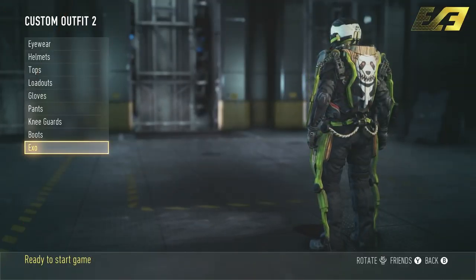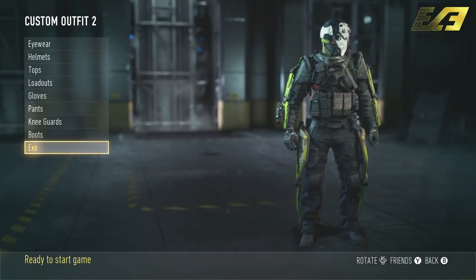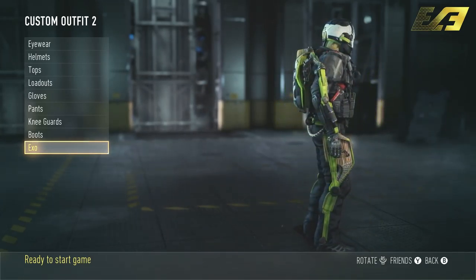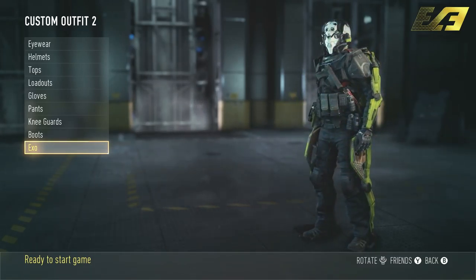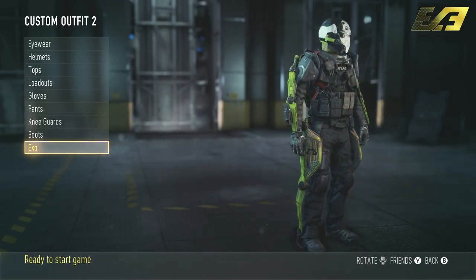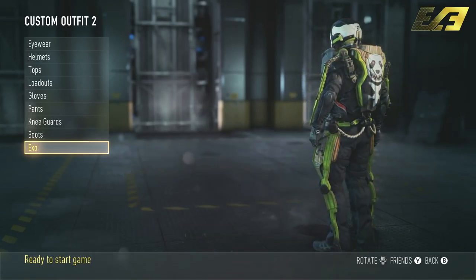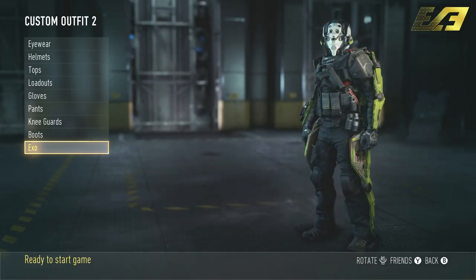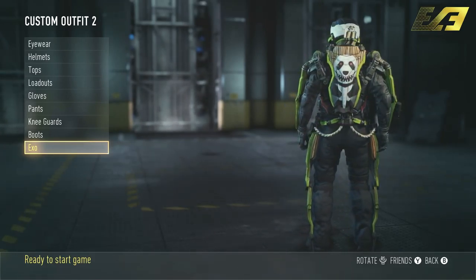Next up, we've got the Panda Exo, which just looks really cool. I really like the use of color here — the green color scheme, as well as the devilish-looking panda. It looks absolutely awesome, mirroring some of the actual color schemes we've seen in previous microtransaction DLCs. This one is probably one of my favorites. Honestly, though, I can't pinpoint a single favorite out of all four exosuit-only ones — they all look absolutely incredible.